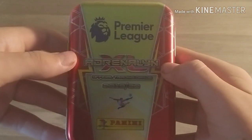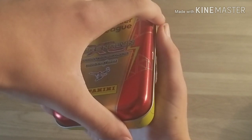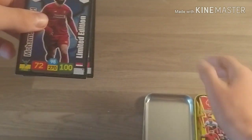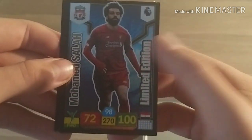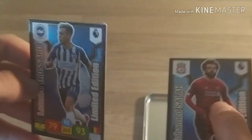So this is the tin, Premier League Adrenaline XL 2019, really nice red-gold design, and the backing there. The tin, instead of being one of those ones that you just get off the top, you just slide it that way. And you're guaranteed two limited editions every time - those two limited editions are Mo Salah, 100 on attack, limited edition, and the favourite one, Leandro Trossard, 93 attack there for my team, Brighton. Unfortunately the corner's a bit done on the card, but that doesn't really matter.